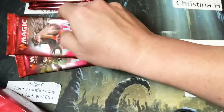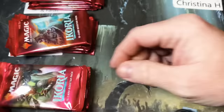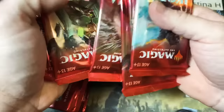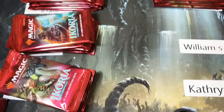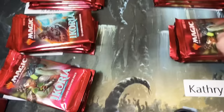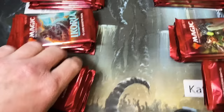These are for Manuel and Farron. These are for Dakota C. This is for somebody special — this is Paige C. It's Happy Mother's Day from Kaya and Etta. Six here for Christina H. William N. And finishing off the box here for Catherine H. Thank you for bearing with me through that. I know it's not the fun part, but it's a necessary part.